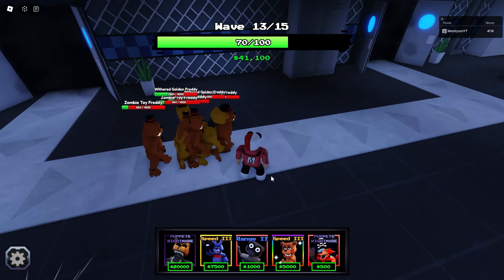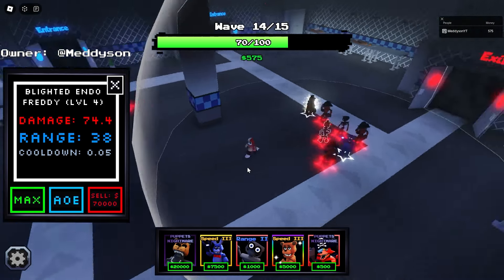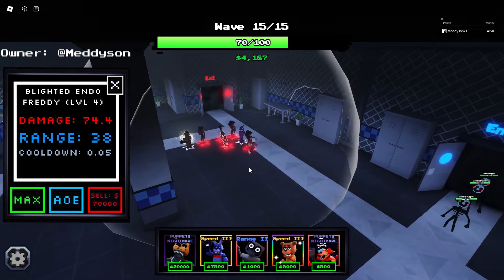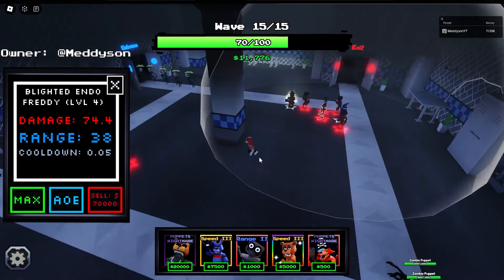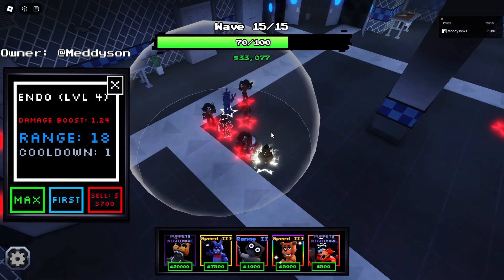We've got two of these. It's just so slow because everything comes so slow. Wait, can I place another one of these? I can only place two. I'm trying to think of a faster way to get around this whole position. I could sell you and just stick you around here. Let's just stick him there. That's literally killing them all.